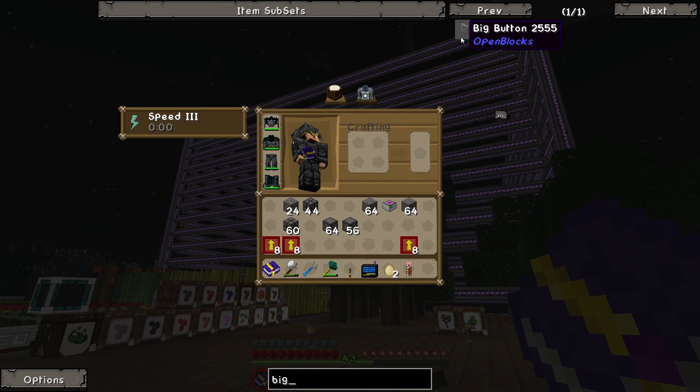But I can clarify, guys, you do not need to use this big button in any way whatsoever. It's not even from Applied Energistics, it's from Open Blocks. It has nothing to do with the spatial pylons. You do not need this big button at all.